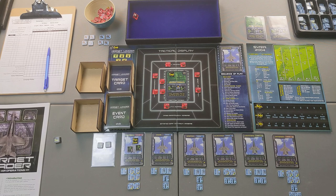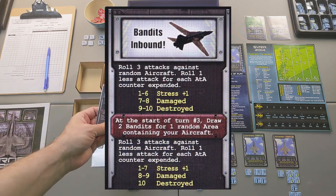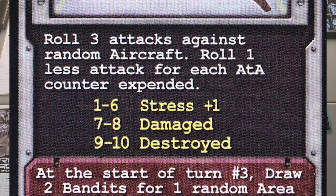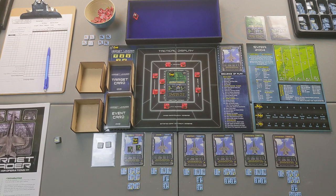Moving into the target-bound flight sequence, the first thing we do is draw a target-bound event card. We draw the bandits inbound card. It says roll three attacks against random aircraft, rolling one less for each air-to-air counter expended. There's a chance of damaging planes — which removes all weapons — or destroying them, losing a pilot. So we want to expend air-to-air counters to negate those attacks.